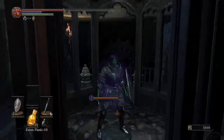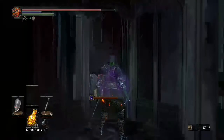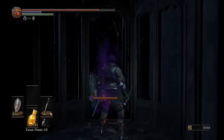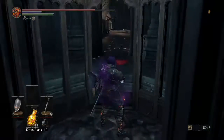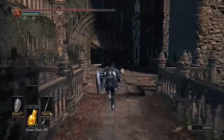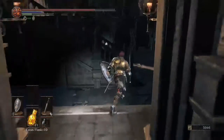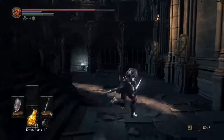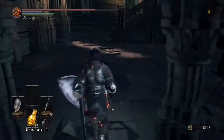This is the elevator shortcut back to the start. What you can do here is actually rest at the bonfire. I'm toxic right now but I've got a Blooming Purple Moss Clump so I'll just use that. You can just go back to the bonfire — this is just backed by the Dancer fight. What we're going to do is grab the scale. If you're a bit worried, you don't have to grab these items; you can come back for them as we're about to get the shortcut.